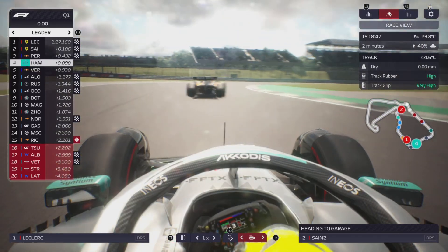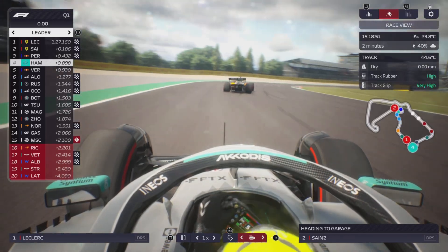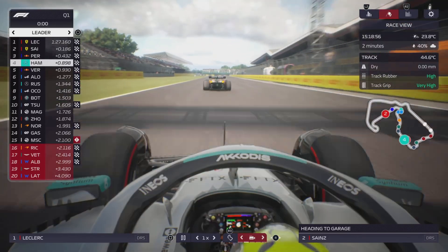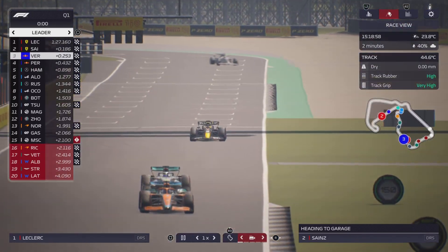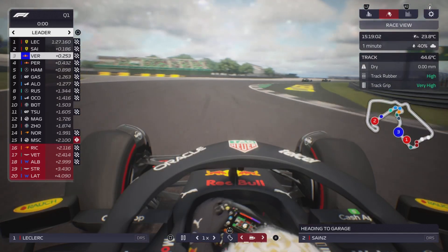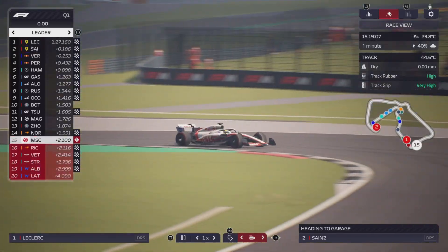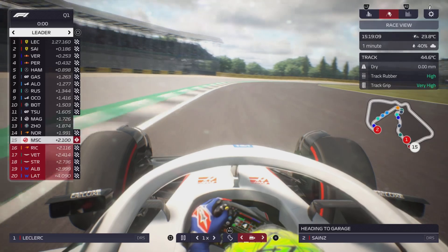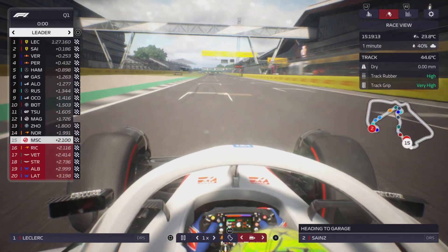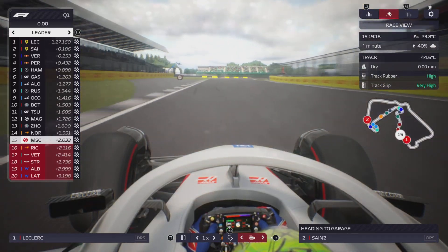We've got the Mercedes of Lewis Hamilton - the home favourite. The fans will be chanting on the seven-time world champion. What's his lap going to be? Only fourth fastest. Meanwhile Max Verstappen moves up into third ahead of his teammate Sergio Perez. The Red Bull is going to be quite a challenge. Meanwhile Schumacher is in the drop zone - he needs to improve his lap. He gets out of the drop zone, stays in 15th but is out of Q1.